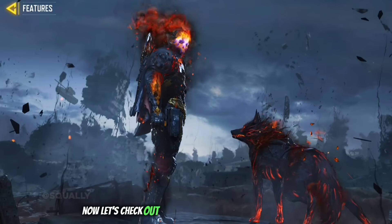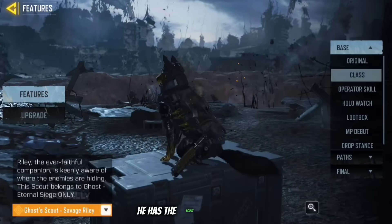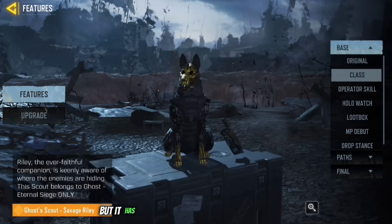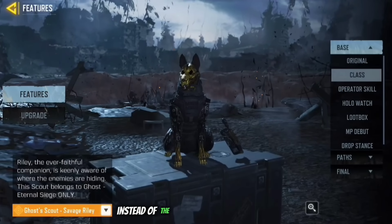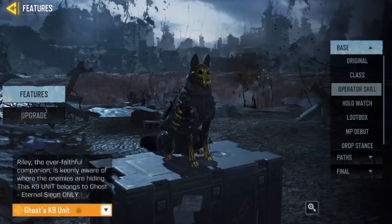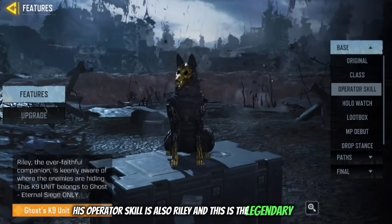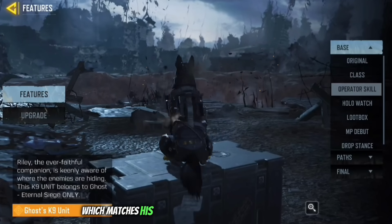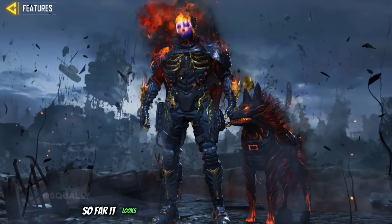Like remember when Siren first released she was compared to like an epic legendary character and then she was delayed to be improved. Mythic Ghost does not have that issue at all. They really did him justice and gave him a very very good design. Anyways, now let's check out his unique features. For his BR class he has the scout class, but it has been visually improved to look like Riley instead of the normal scout wrist gear. His operator skill is also Riley, and this is the legendary variant which matches his base version of Mythic Ghost very nicely.